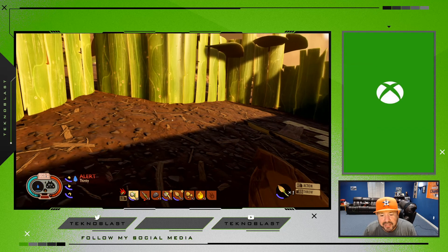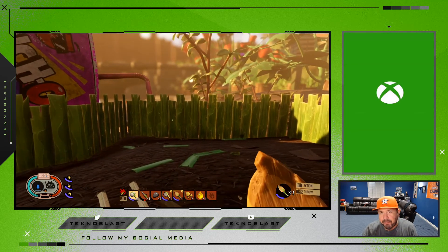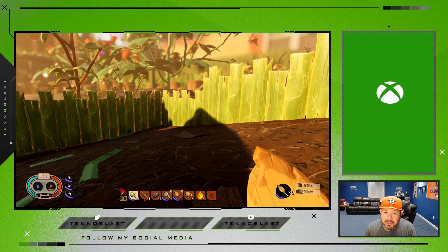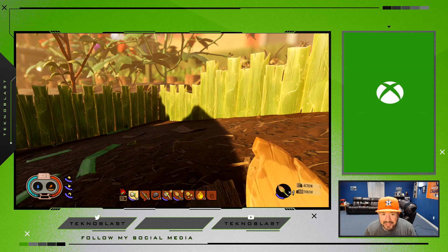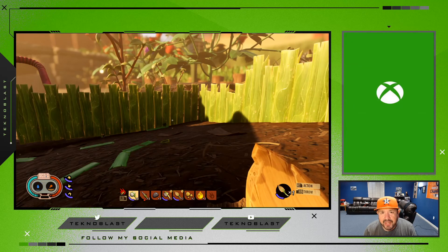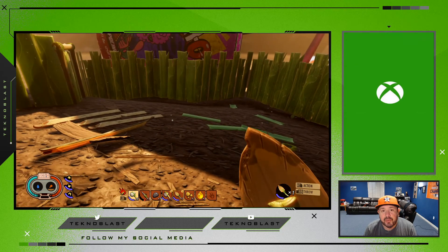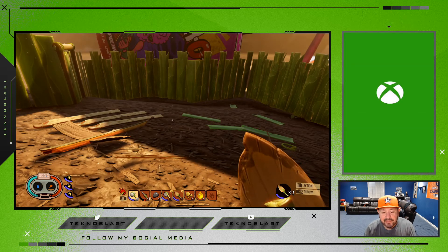What's up guys, it's Technoblast with another tip for Grounded. As you explore this backyard and build your bases — you can build more than one base — you're gonna get lost figuring out which direction to go, even if you try to stay close to certain landmarks. Say you built a base like I did here and you just don't know where it's at; if you walk away to get material you can get lost, which happened to me.